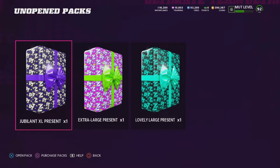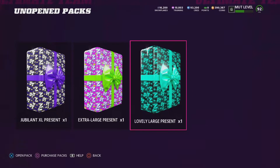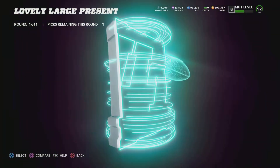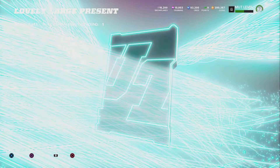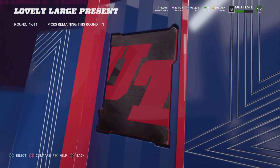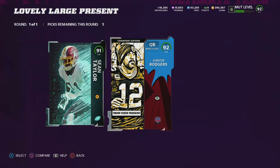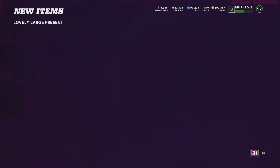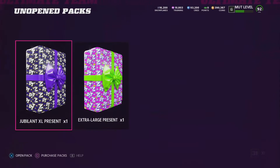Getting into the fun part of the video, we have my Christmas Day presents: the Ravens themed one, the Blitz themed one, and the Lovely Large. I wasn't sure what the Lovely Large was, so I opened that first. It gave Ultimate Kickoff — Sean Taylor, which surprised me since I was expecting an 88. Then the Gridiron Guardians pack — I took Aaron Rodgers for the higher overall. I'm a Bears fan so I feel a little salty about that.